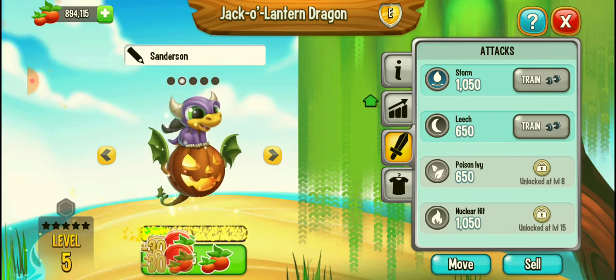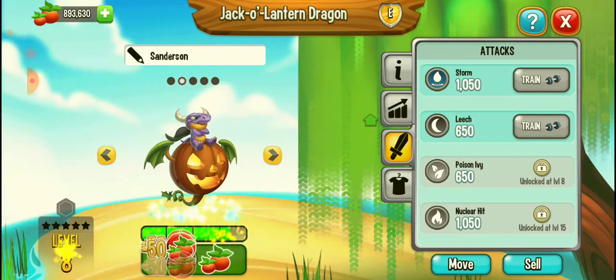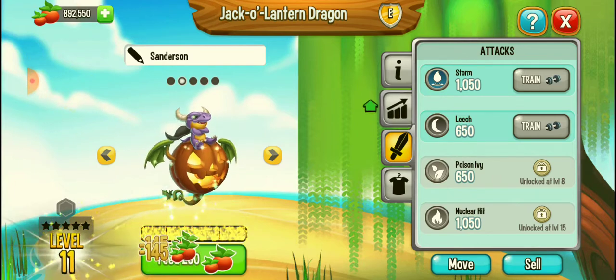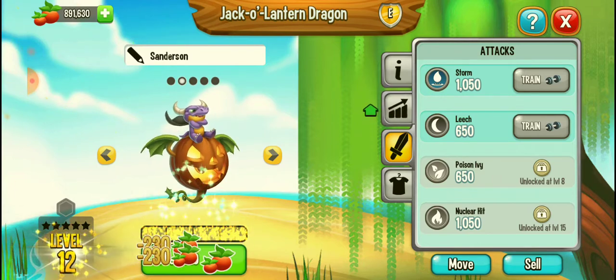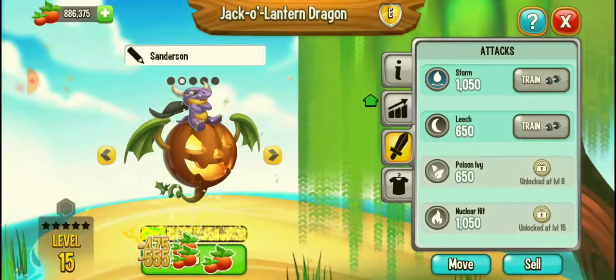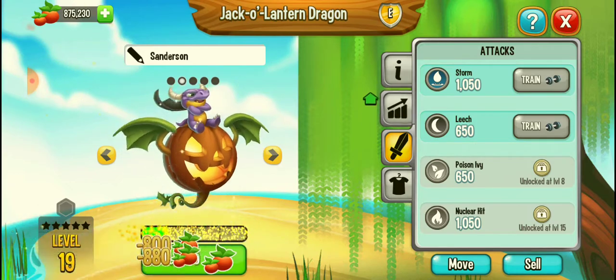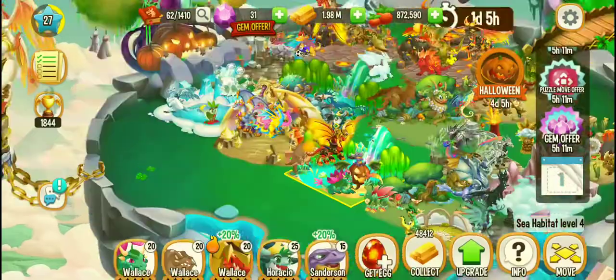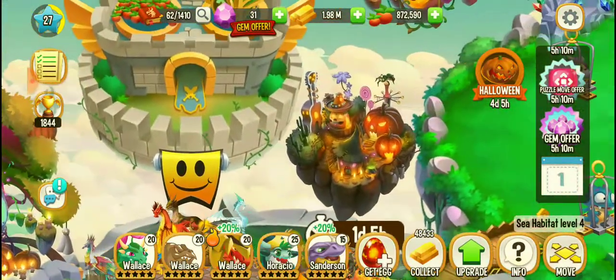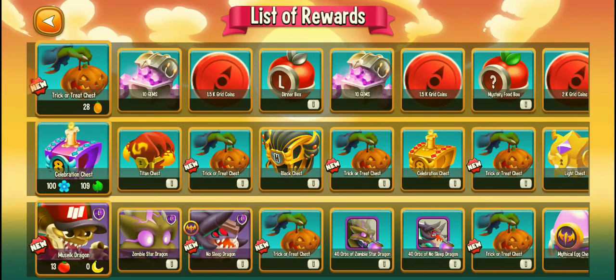It's a very important dragon for me as it has some elements that can defeat some powerful dragons as well. Let's feed it up to level 20 — it's just looking amazing. The Jack-o-Lantern Dragon is a Halloween exclusive dragon and this can be found in the event that is currently going on. I got it from these rewards.